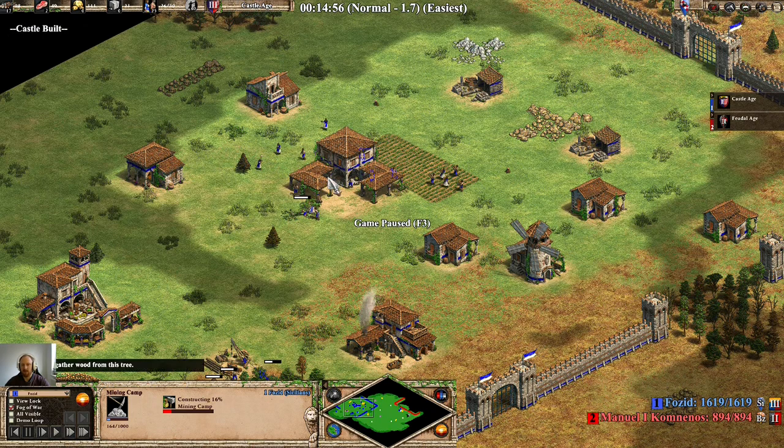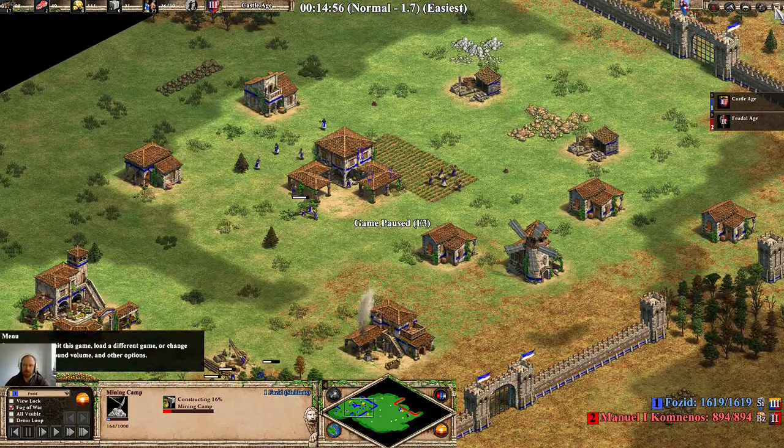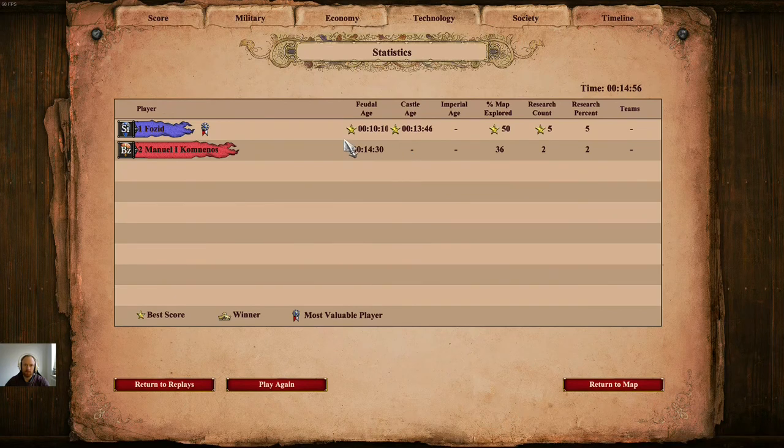You do obviously need to get farms down a bit quicker. You don't necessarily need to drop a castle immediately - you can go to TCs, stables, or whatever. Castle age reached at 13:46 - I think that's about one second of idle time. Hope you enjoyed it.